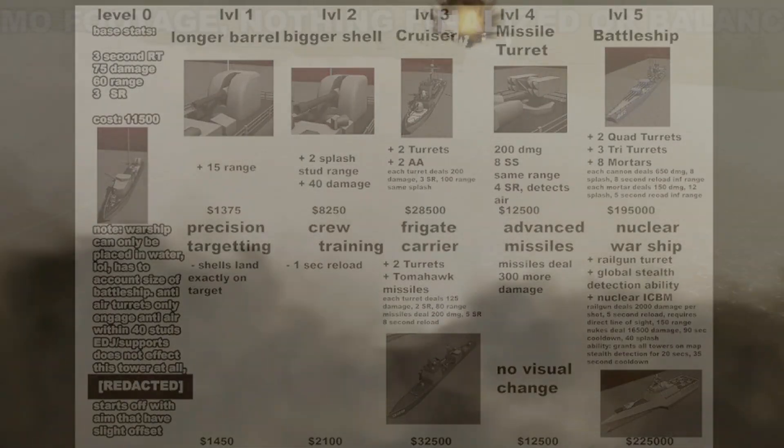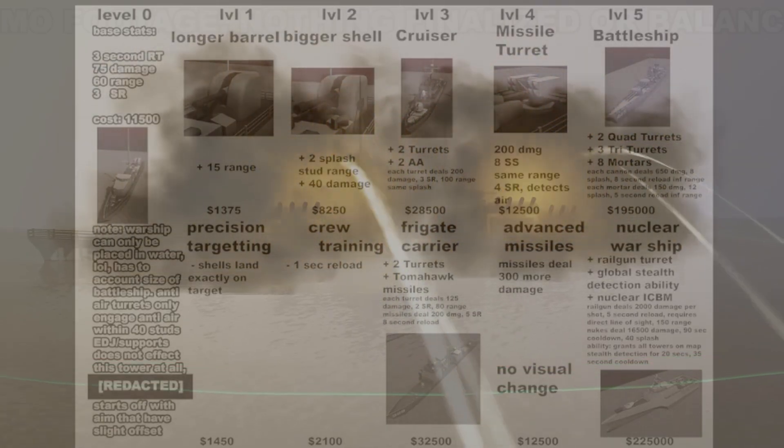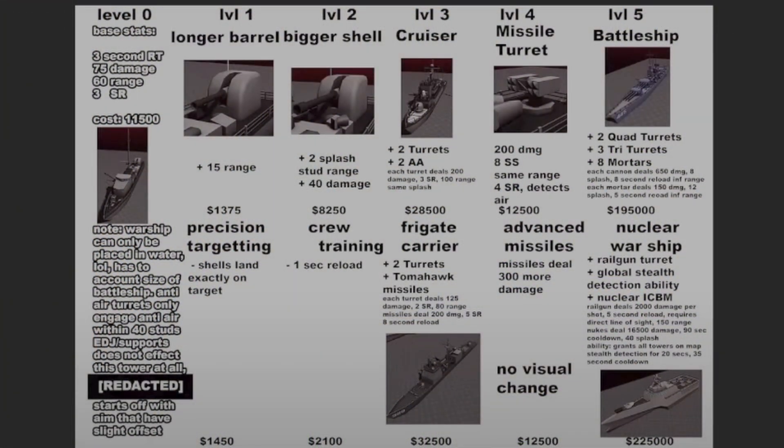The final level five top path upgrade is 'The Battleship,' which includes four quad turrets, three tri-turrets, and eight mortars. Each cannon deals 650 damage, 8 splash, an 8-second reload, and infinite range. Each mortar deals 150 damage, 12 splash, a 5-second reload, and infinite range. This upgrade costs a whopping $195,000. Keep in mind the Warship itself costs $150,000 to place.